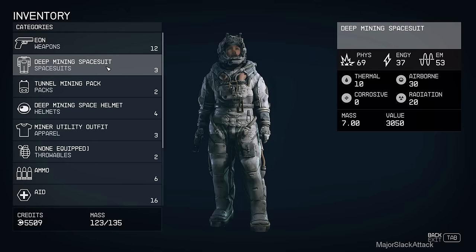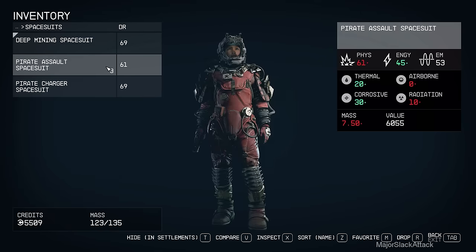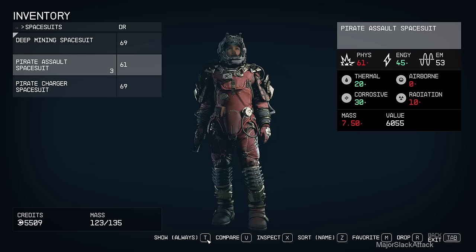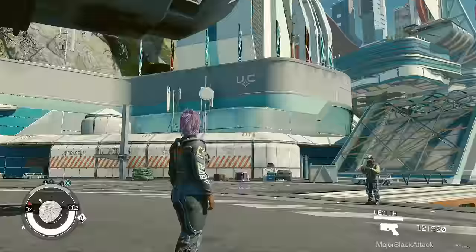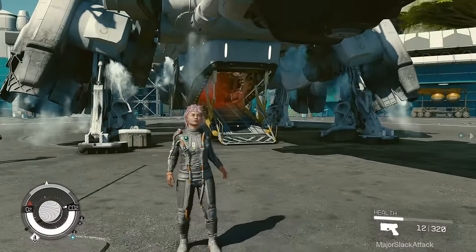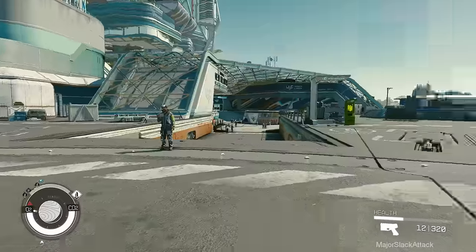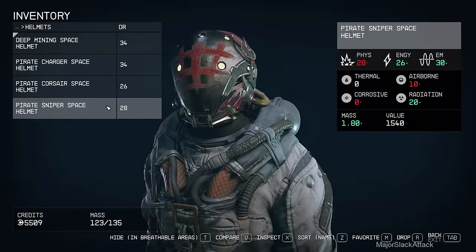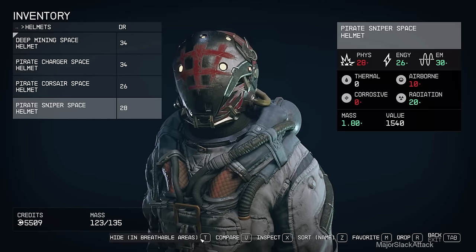We're in town. First thing you can do is go to your spacesuits - click on spacesuits. You can see this option down here: Hide in Settlements. Press that button and your spacesuit will be hidden whenever you go into town. So if you look in third person you'll see yourself without your spacesuit. There's a similar option for your helmet right here - Hide in Breathable Areas. Press that.